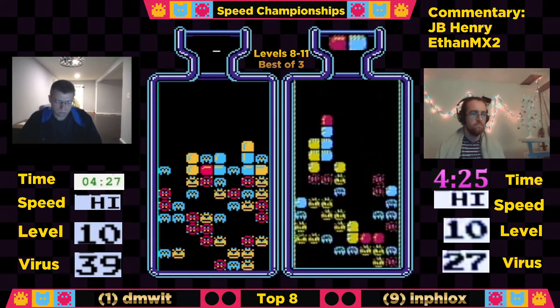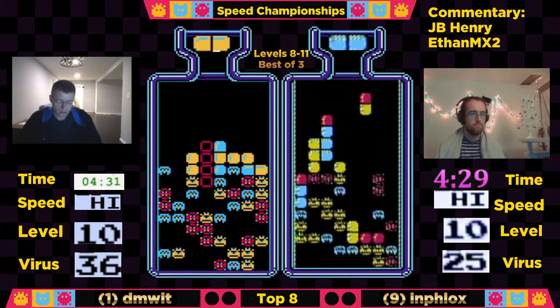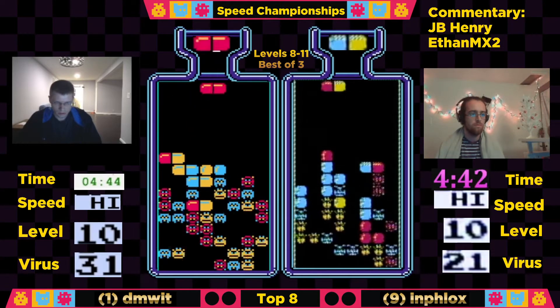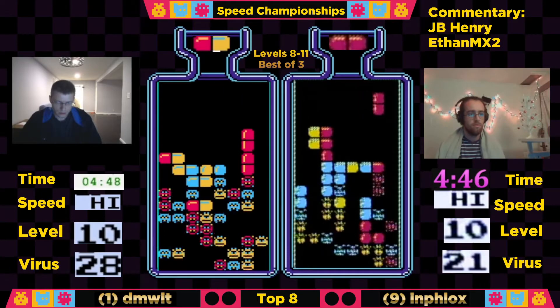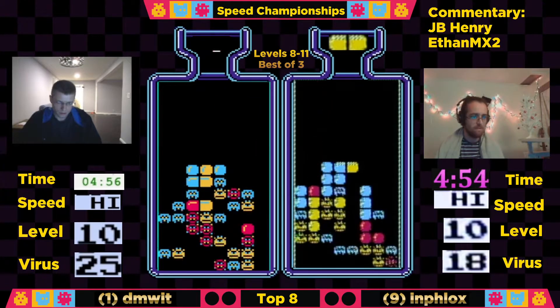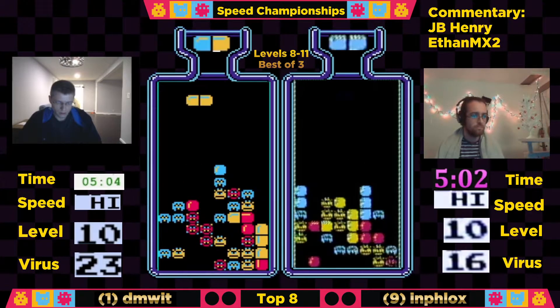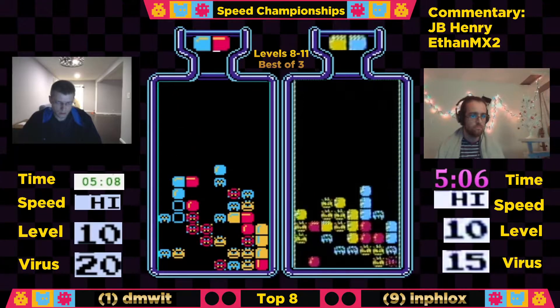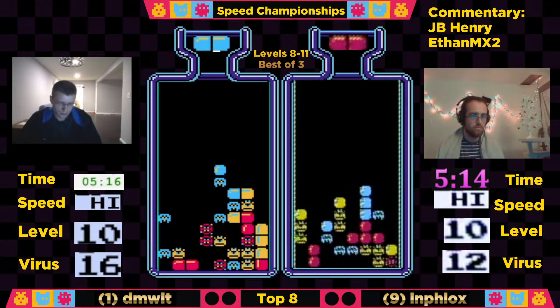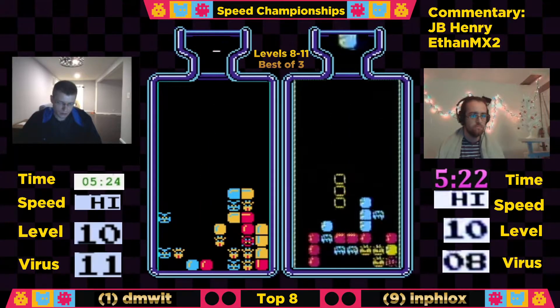Needs to avoid those reds right now. Probably going to want to do something to take care of those yellows as soon as possible. He's got that big staircase — looks like he might go for a T if he can get it, but that would require a double yellow. There it is! Oh, but he's going to get a combo here? Nice! Dimwit down to 29 viruses, looking to catch up to the 9th seed here as he is behind early. The defending speed champion currently behind in round 2 after a pretty quick match against Dave Smith Says. Dimwit is now up against Influx, and I believe these two have faced each other before — and you are correct: Dimwit did face Influx before, and Influx defeated Dimwit three games to none in the semifinals.